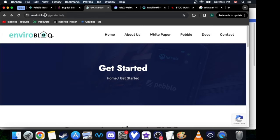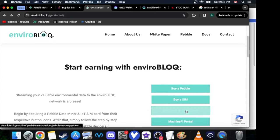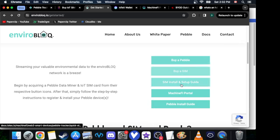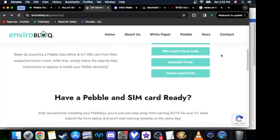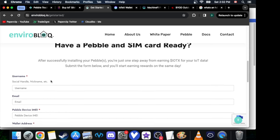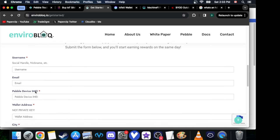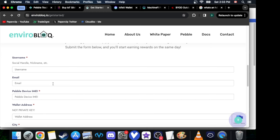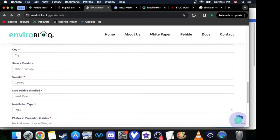Next, go to EnviroBlock.io and click Get Started. They have their list of instructions on how to do it — you could just go to their website and do it that way, or you can follow my way. When you get your Pebble, you're going to get a box containing your IMEI. Do not throw out your box when you get your device.